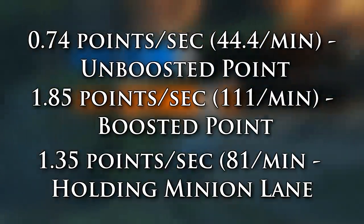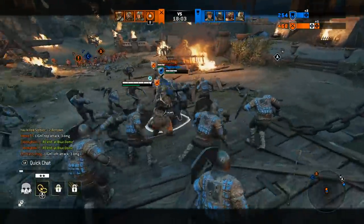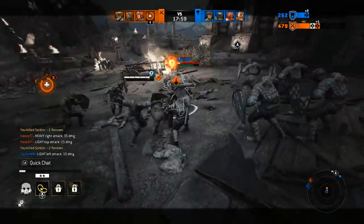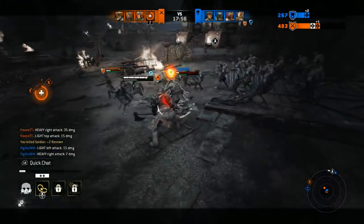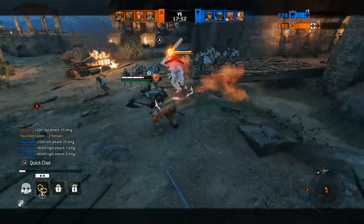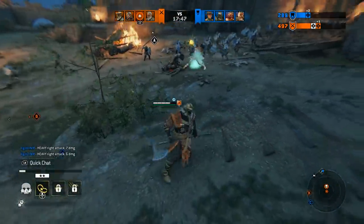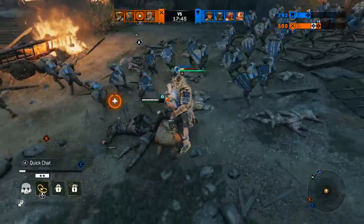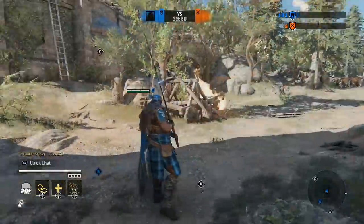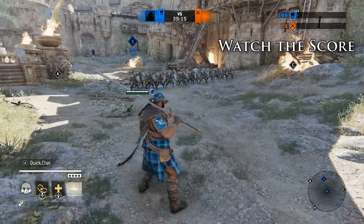This shows how important it is to win the first fight in mid — it is worth so much more than a backup attempt. And on top of that, you gain all the extra points from being able to farm the minions, because those points are not included in the previously mentioned value. An important note: you do not gain points from your own minions killing the opposing ones. Only minions killed by players will give you actual points. If you kill your own minions by friendly fire, this will grant points to the enemy team.